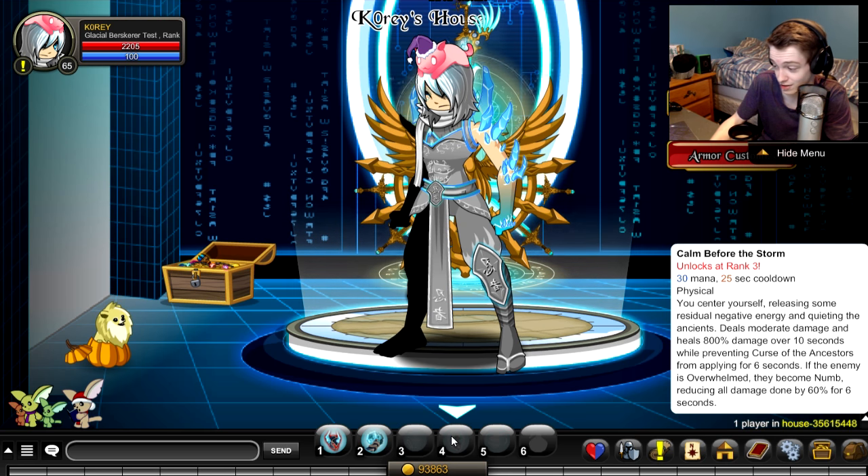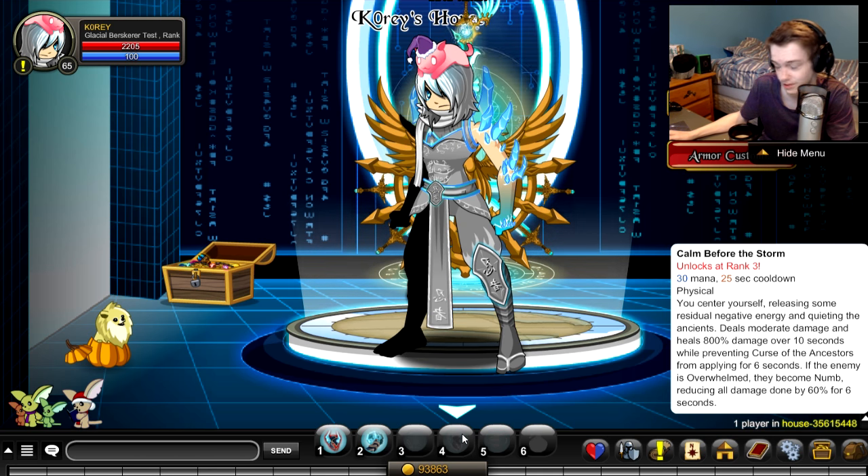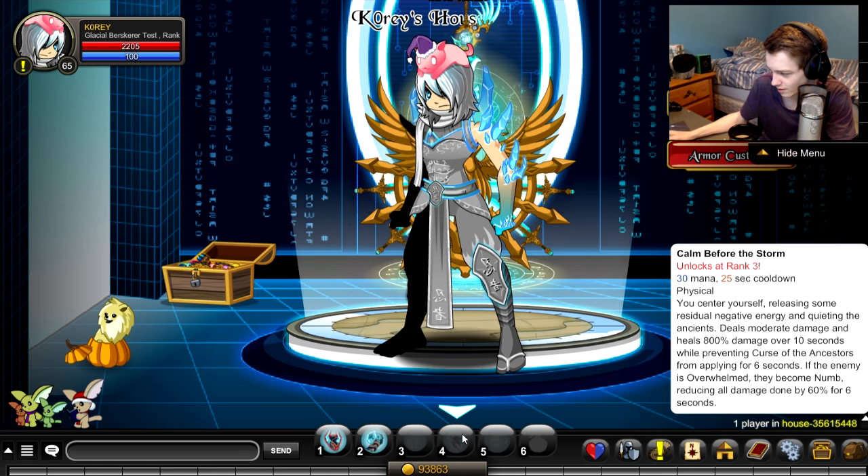Deal moderate damage and heals 800% damage over time — what? That sounds like a full heal every time if you're healing 800% of the damage dealt. That's like a full heal — well, depends on what the damage of the skill will do, but for 30 mana, full heal, that's pretty decent. Also while preventing the Curse of Ancestors from applying for six seconds, and reducing damage done by 60% for six seconds.